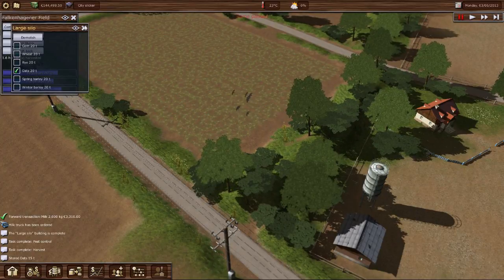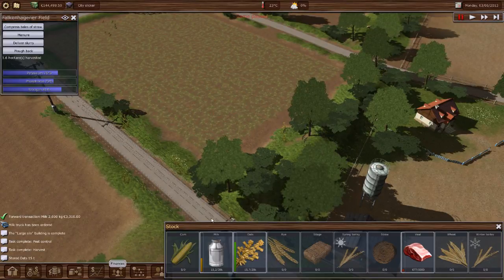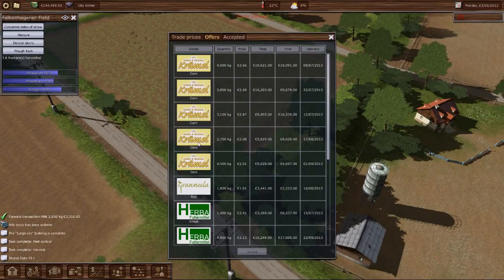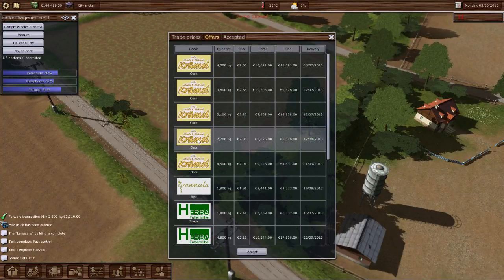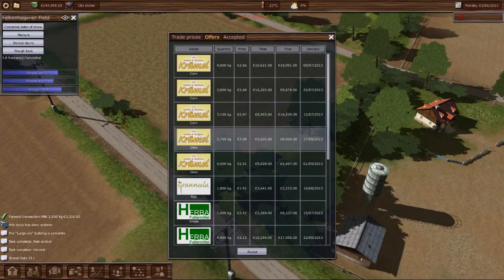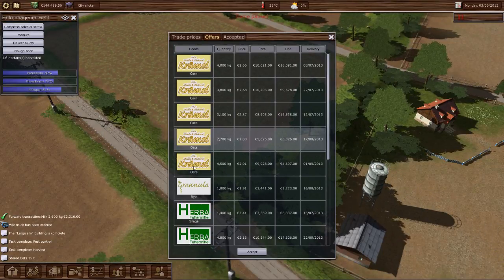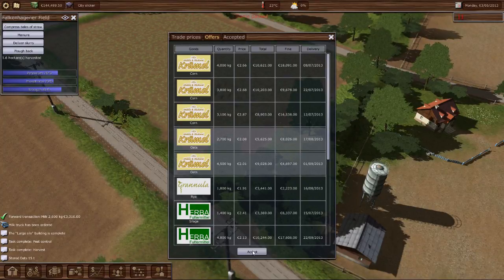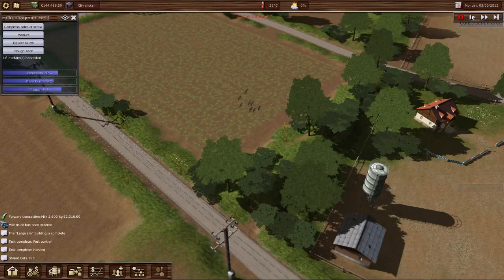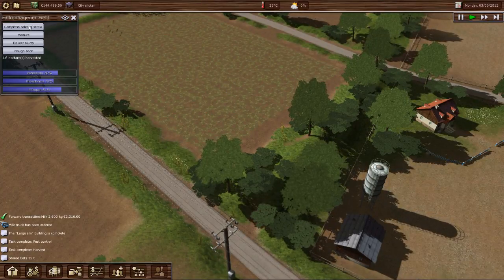So we now have a silo with some crops. If we go down here, we'll also see now that we have oats. Let's see if anybody wants to buy some oats. It says we have 15 ton, and yet this converts to kilos — so I'm sure we've got more than enough. I think we need to take both of these contracts. And now compress bales of straw — cool.